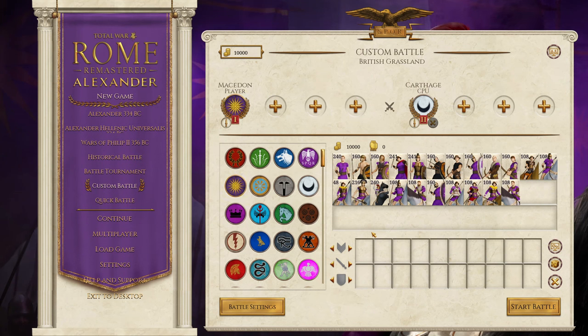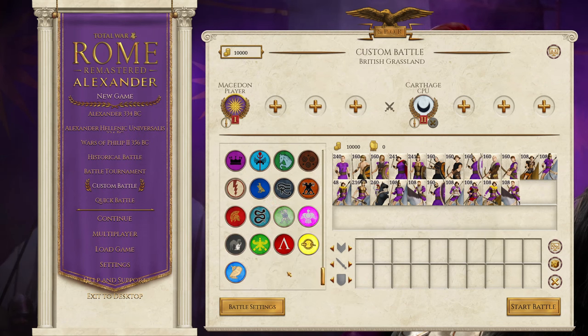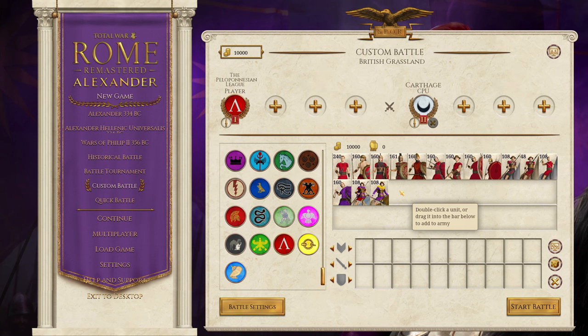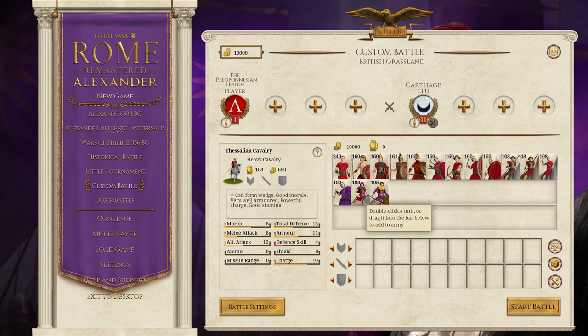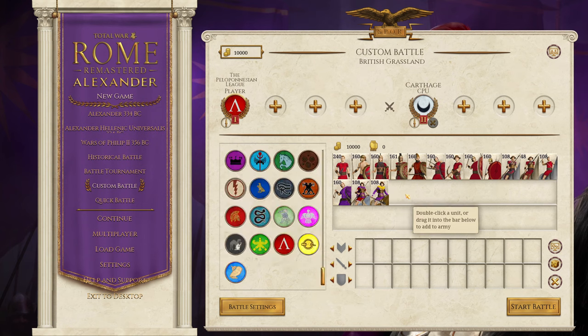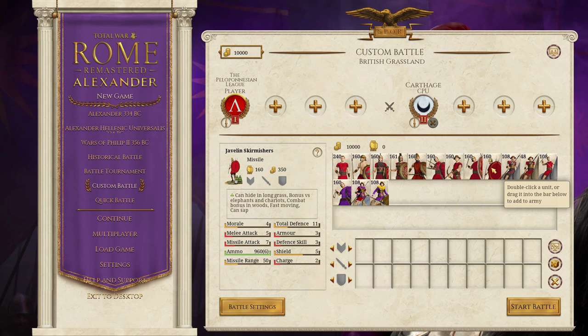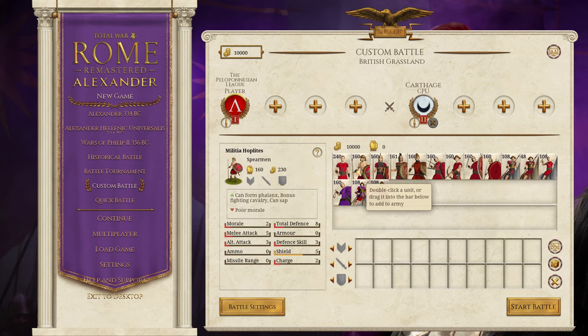Next I'm going to move on to units. Macedon has a largely similar roster to that of Alexander in the base game, which is somewhat historically accurate because Philip II essentially laid the foundations for the army that Alexander took to Persia. Moving on to the Greek city-states — starting with the Peloponnesian League — this roster is very similar to the Greek city-states roster. There are some Macedonian units present but I don't think you can actually recruit those in the campaign, and I don't think you can get the javelin spearmen either.